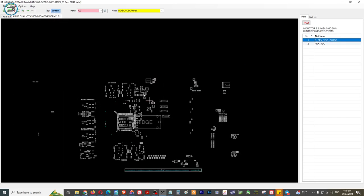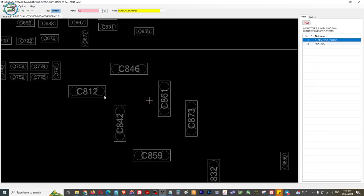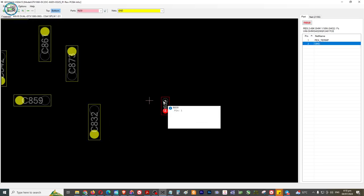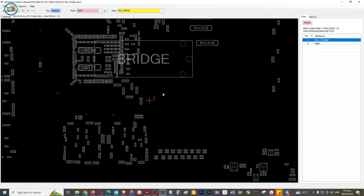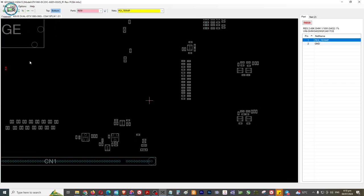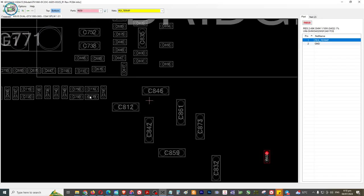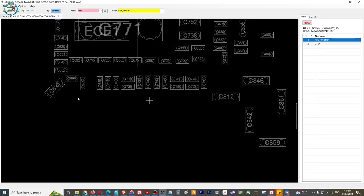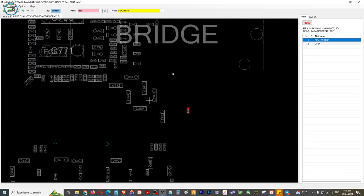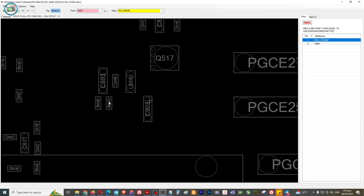So hanapin natin ngayon yung nasa likod na resistor. Actually hindi ko alam yun guys kung saan yun, but we try. This is a 1.8 volts resistor - yun ang supply nun. Ia-analyze natin guys - andito lang yung sa likod kasi yun ang GPU chip, kasi yung error na yun. 1.8 supply po yun - malimit nandito siya sa may banda dito.